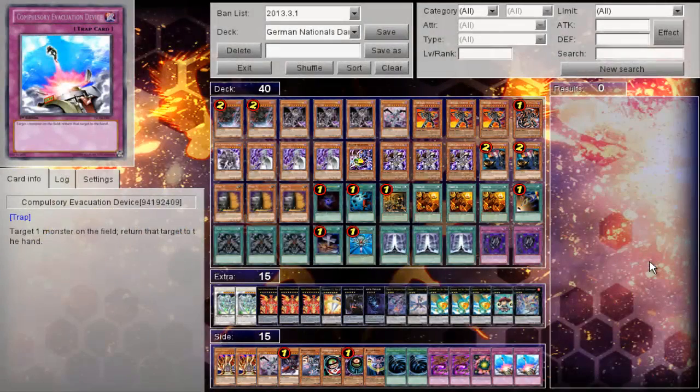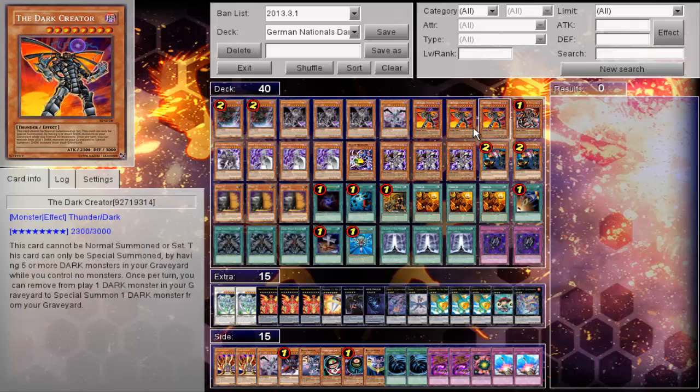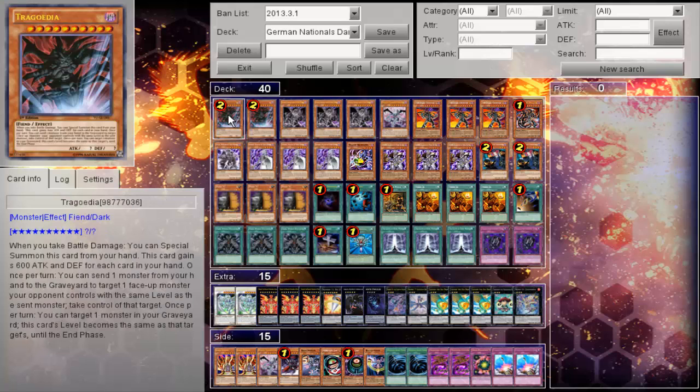What's up YouTube, Imco40 here. German Nationals Dark World Turbo with a little bit of Dark Crater. Seems to be a really popular deck over there in that central part of Europe. It's a really cool deck just because of the things that you can recur back with this deck, but once again got to show this off because this is really cool. Top 16 German Nationals.